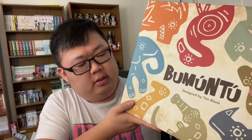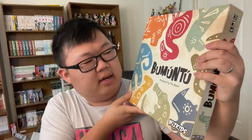Time for another board game review, and this time we have the game Bumuntu. This was sent to me by WizKids and is designed by Tim Blank. Journey through the jungle and follow the animals' guidance, each one moving in a different pattern. As you travel, you will collect their tiles and earn their favor. But be warned, as fewer tiles are left in the jungle, you must be more strategic in how you move. Be the tribal leader with the most favor, and the animals will help bring your tribe to prosperity.